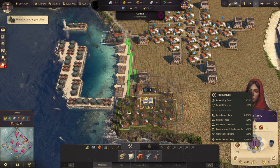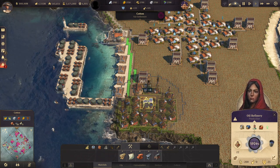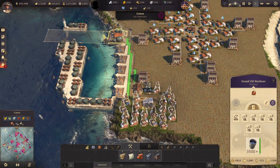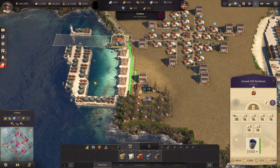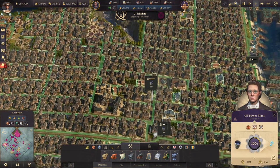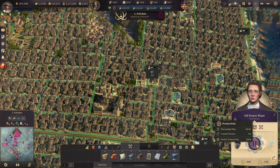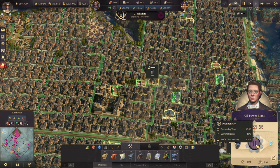The production can get so big that you want a larger harbor that's also close, so your trains can deliver oil very quickly. For the power plants, one ton of oil is consumed every five seconds. Given that the refinery without items produces one ton every 15 seconds, you need three oil wells for one power plant — though items will completely change that equation.